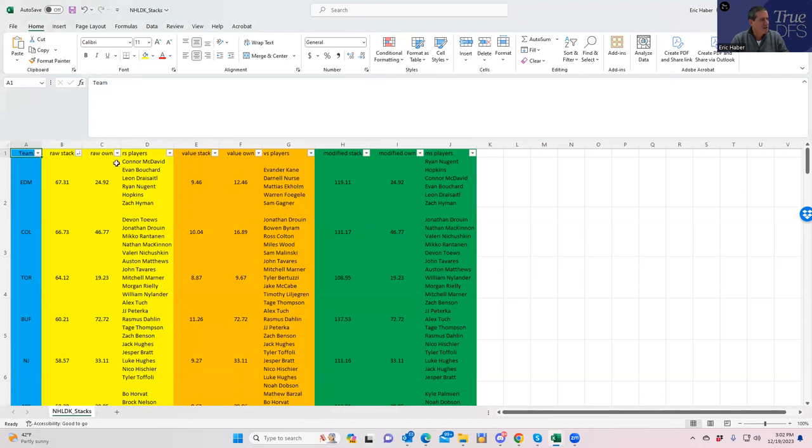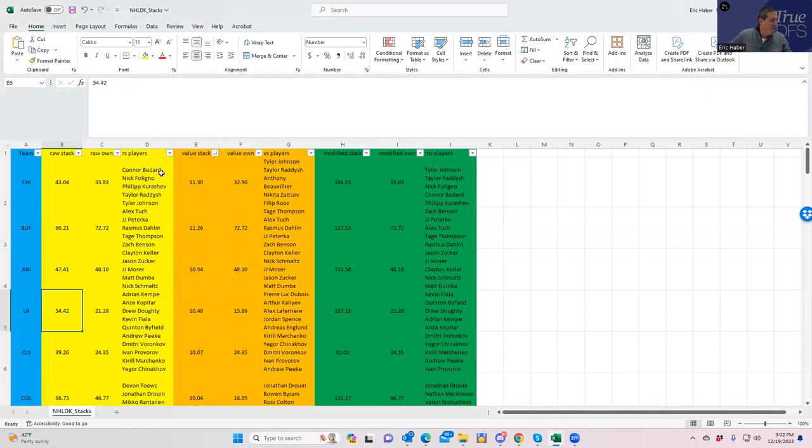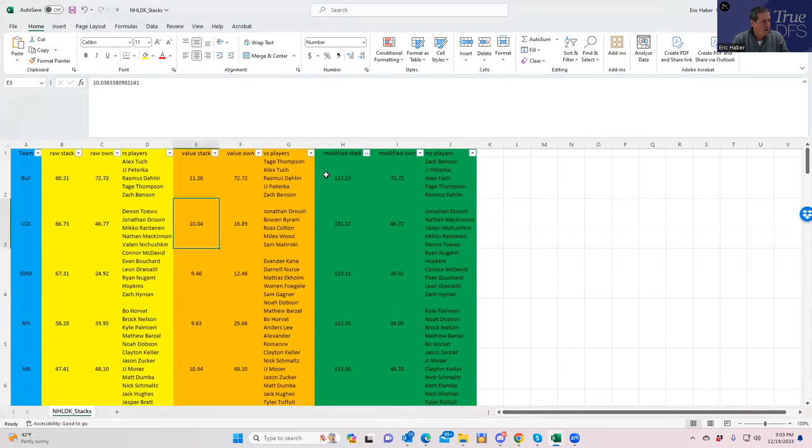Looking at the stacks three different ways: from a raw points perspective, Edmonton and Colorado are at the top, followed by Toronto then Buffalo. By points per dollar, Chicago actually ranks number one overall — interesting, and much lower owned — followed by Buffalo and Arizona. Arizona looks good as a value piece. When you look at the modified stack view combining both, Buffalo is the number one, which should come as no surprise, and it also looks to be the highest owned.